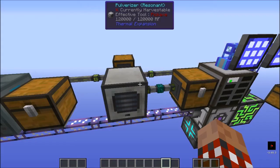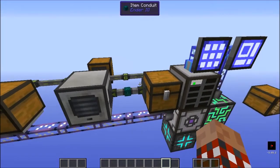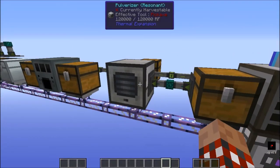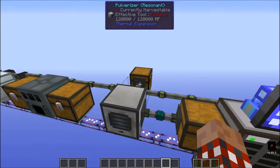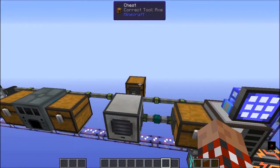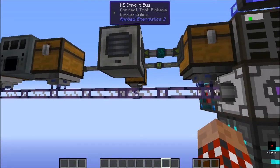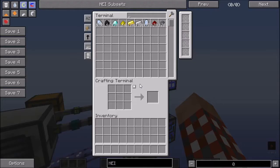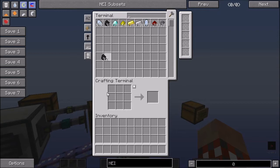For the Thermal Expansion example I'm using the Pulverizer. In this example I have an interface at the bottom of this chest. The crafting items will go into the chest, fed through the conduit into the pulverizer, and then out the back into that chest, and the import bus in the back will pull those items back into the ME system. So let's go ahead and configure this.